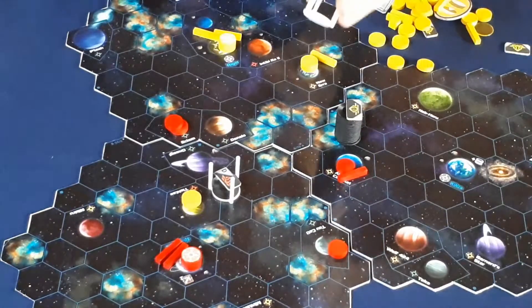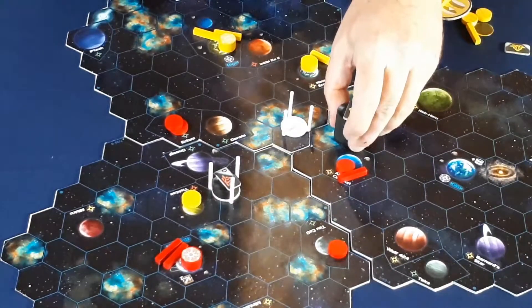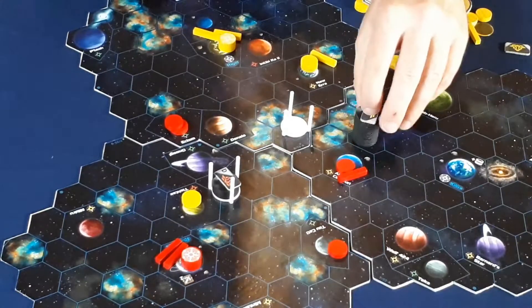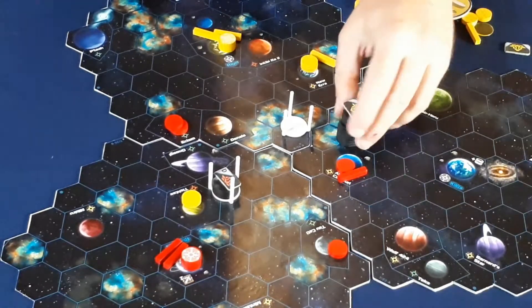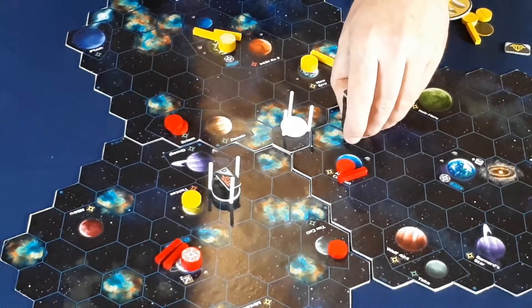These are white here, but in the box they will be black. What they are is for stacking your chips — stacks of chips which are your fleets — which you would normally have to move like this, and that can be a bit flimsy. So what you can do instead is put this holder here.